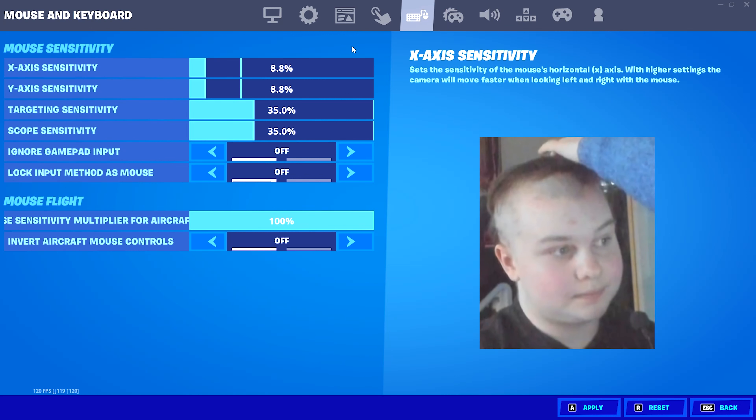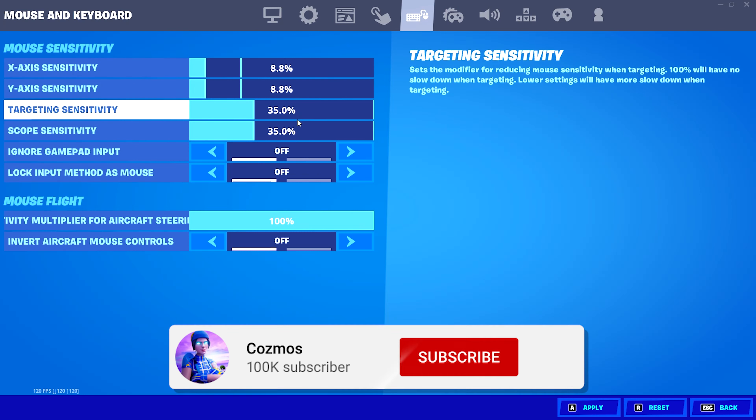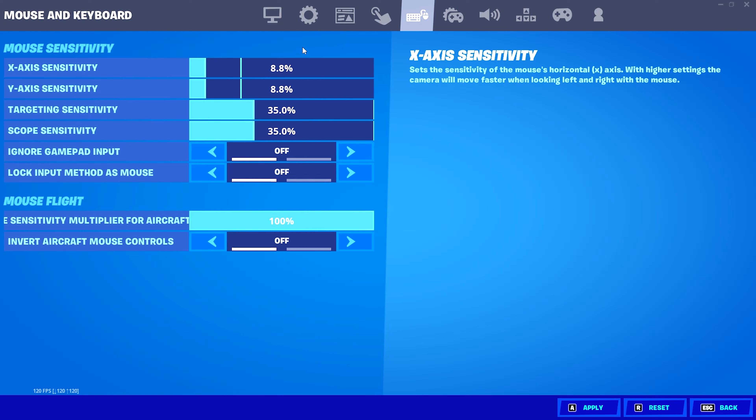For my mouse sensitivity on my X and Y axis, I have it set to 8.8% on both. On my targeting and scope sensitivity, I have it set to 35% on both as well. This sensitivity was actually Benji Fishy's sensitivity — I used it for a video, found it was really good, and decided to stick with it. It's been my favorite sensitivity I have ever used.